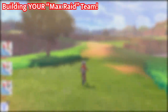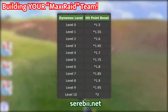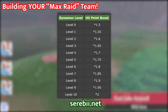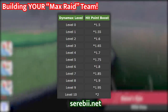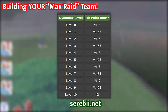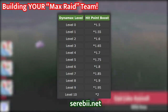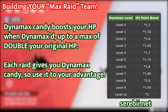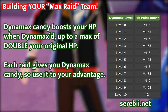Now let's talk about building out your max raid team. First, you should know about Dynamax levels — these are different from your normal levels and determine what kind of HP boost you get when you Dynamax. You can be as low as level 0 and as high as level 10. As you see on screen, the lowest boost is a 1.5x multiplier and it can go as high as level 10 with a 2x multiplier of your current HP. To grow Dynamax levels, you need to use Dynamax candies, which you get from doing max raids.